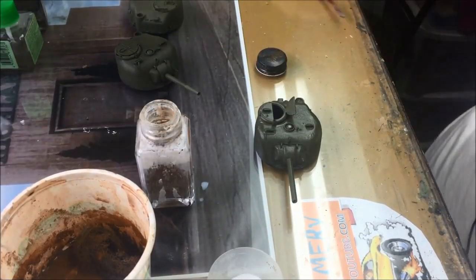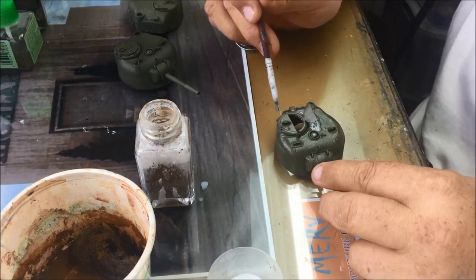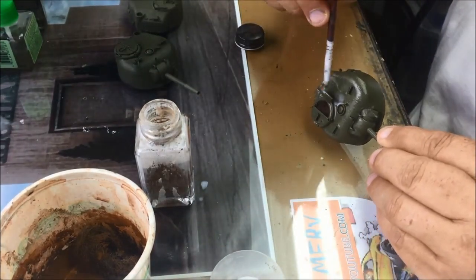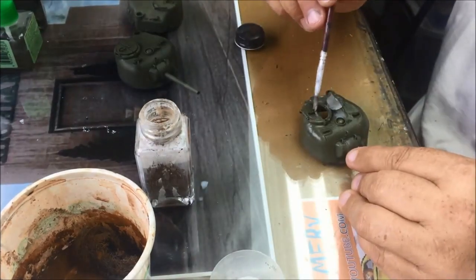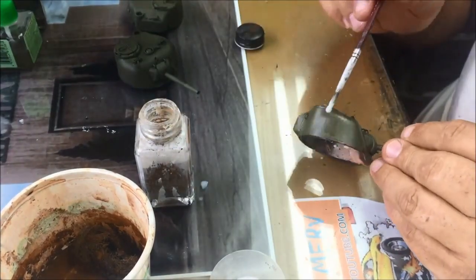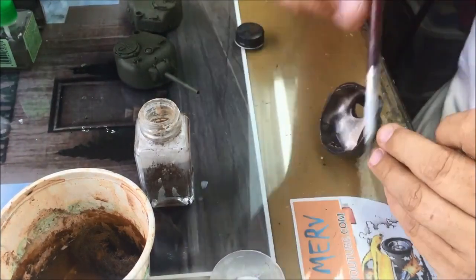I'm going to put on a layer of watered-down white glue. I don't want to gob it everywhere — I want to cover it well but make sure it's watered down enough so that it spreads well without being too thin, otherwise the material I'm going to put on won't stick. I need to work fairly quickly as I have a fan on and I don't want it to dry out too quickly.